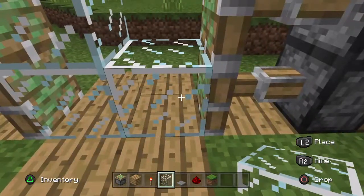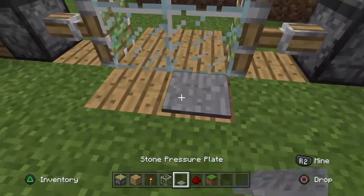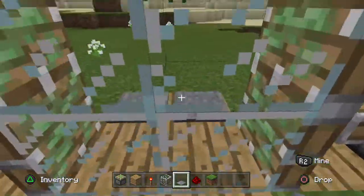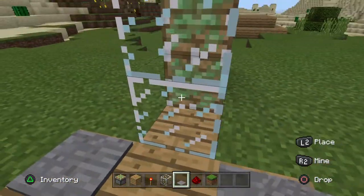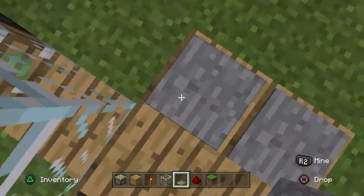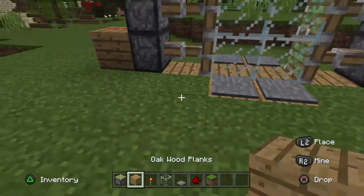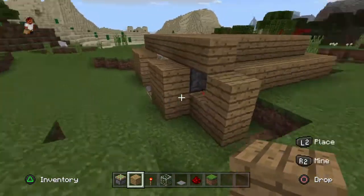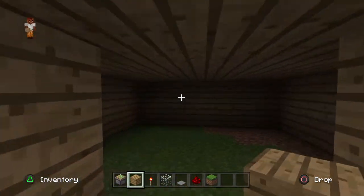Then put your block of choice that you want as the door there, and place the pressure plates over here — and then it's a redstone door! There you go, there's your own redstone door that you can use. You can even make it into a house like I did over here.